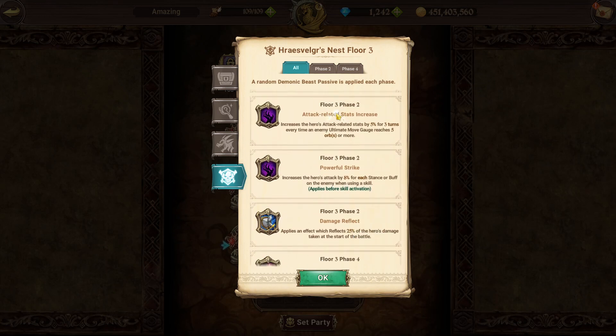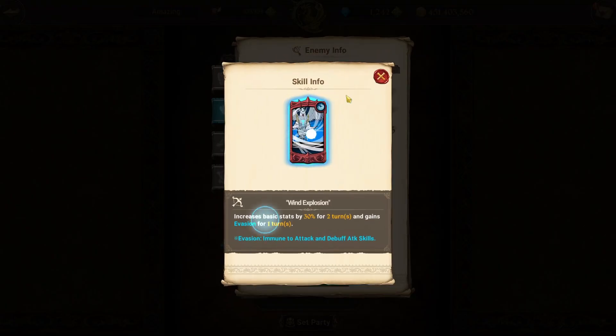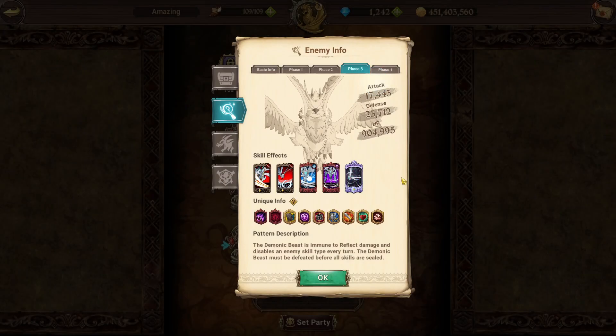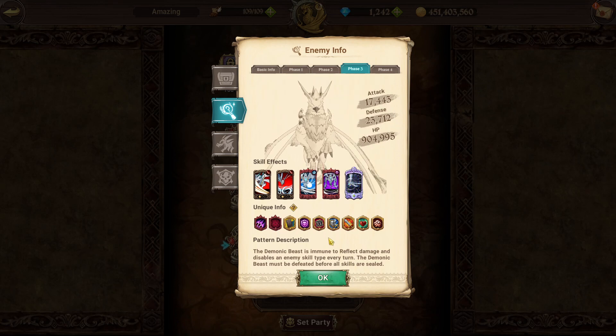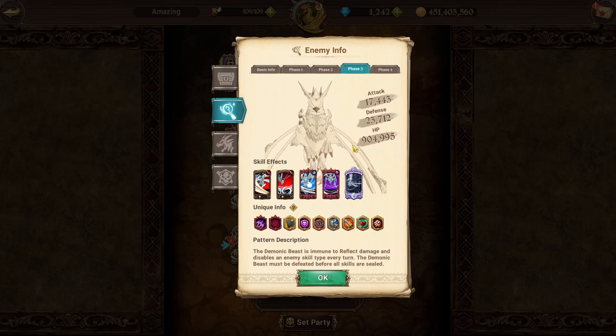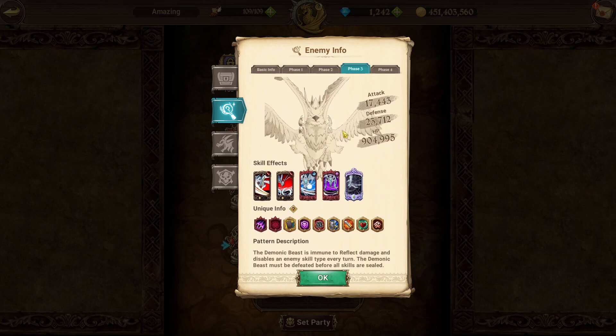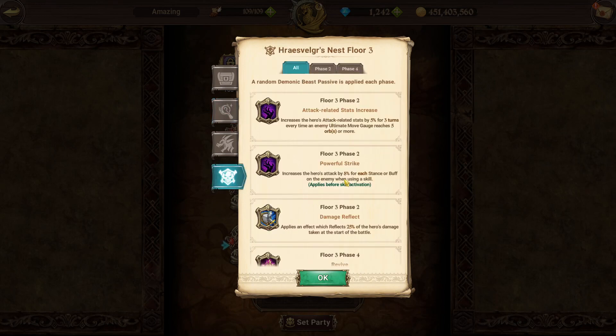Phase three of stage three is super important. The boss gets an evasion buff on his buff skill. Every turn that you attack him and don't kill him, he applies a debuff: turn one disables stance skills, turn two disables debuff skills, turn three disables buff skills, turn four disables attack skills. You must kill phase three within three turns maximum. This is why many people fail the bird — stage three requires a ton of damage, and you cannot spend more than three turns on that phase.